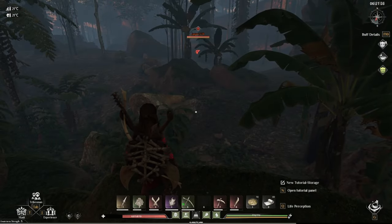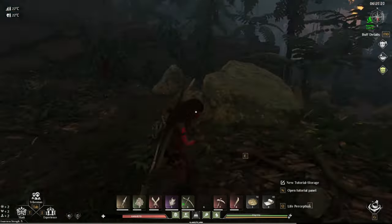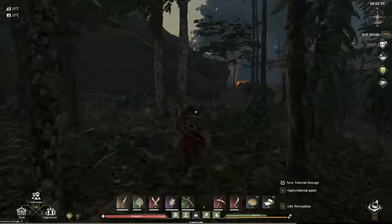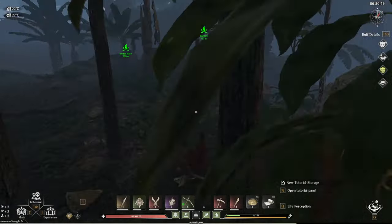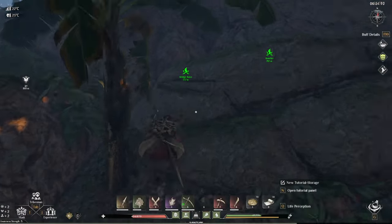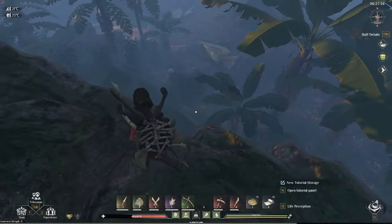So here we are — this is going to be the second trick, and this one is a little bit trickier. If you cannot kill a jaguar or don't think you'd be able to pull off that trick and don't have good timing, you can try it this way. This one requires you to find a steep rock that is climbable by you but not by a jaguar. That's the hard part because jaguars can climb walls, so I do not recommend just leading the jaguar to any wall.